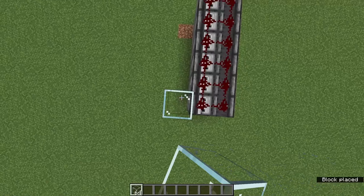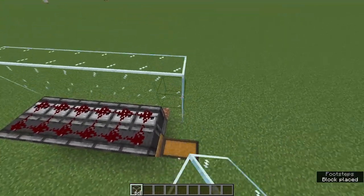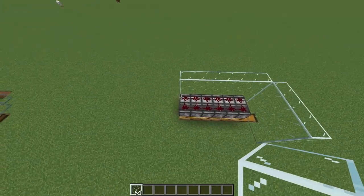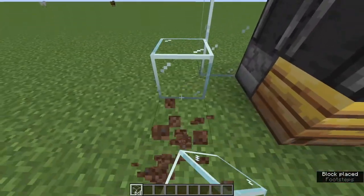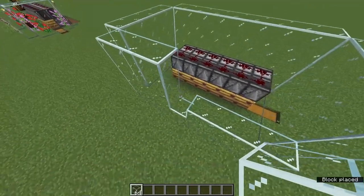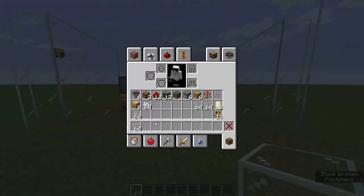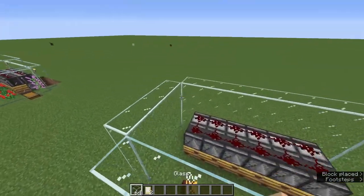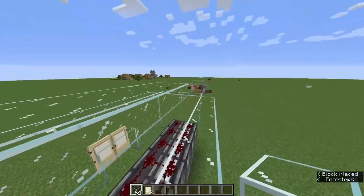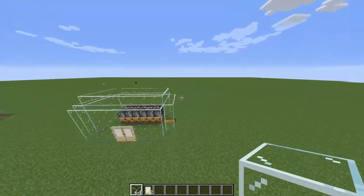Now build a shelter around it. Go behind and create a wall, extend it by one on each side with an L-shape, add a front wall four blocks high leaving a gap above the redstone. Add a double door, then throw a roof on it with a one-block gap. This can be built out of anything - glass, wood, whatever matches your area.